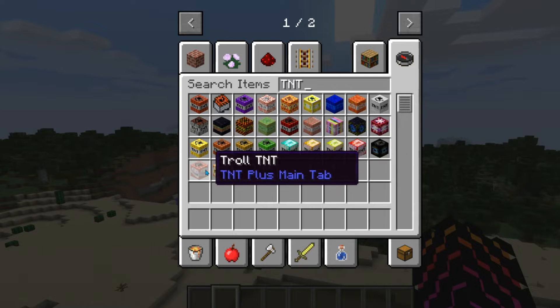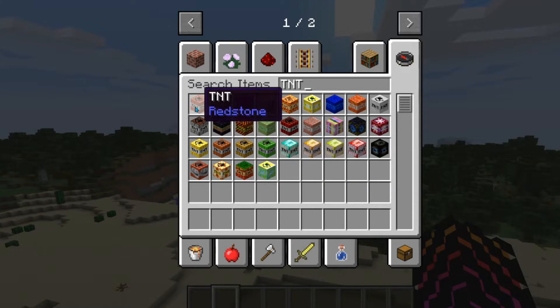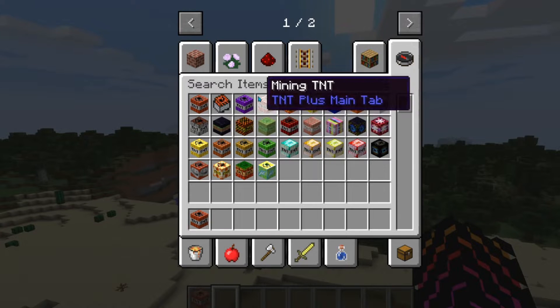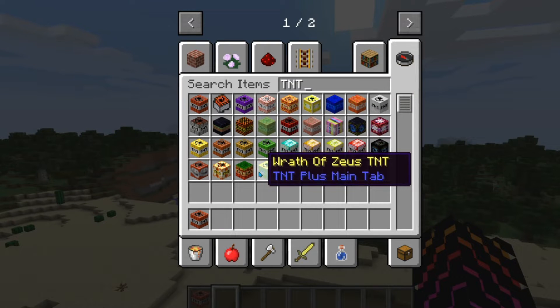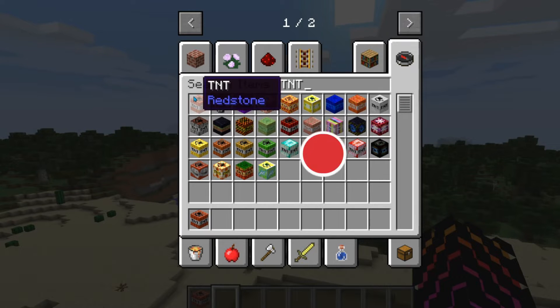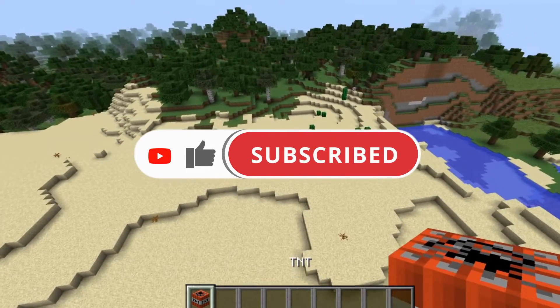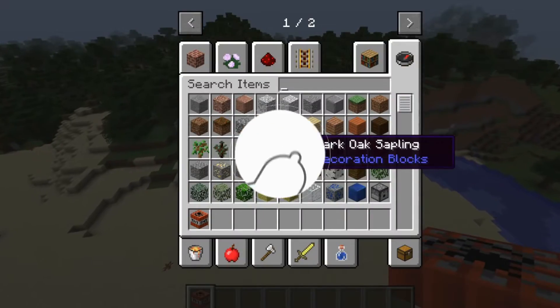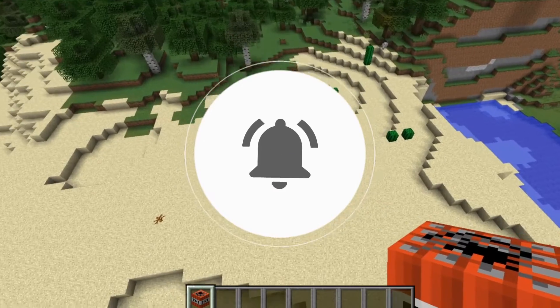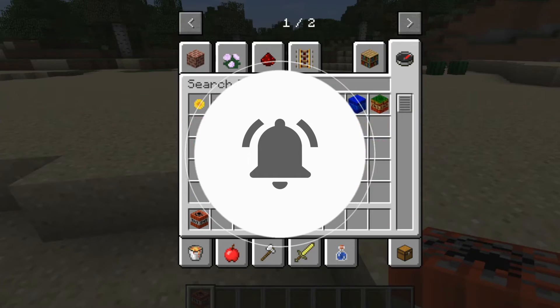It has added so much TNT to the game. We are going to be comparing it from the normal TNT all the way down to the Wrath of Zeus. I'm only doing it in order that it shows up, and it might even get worse. Let's do the original TNT - we need flint and steel.